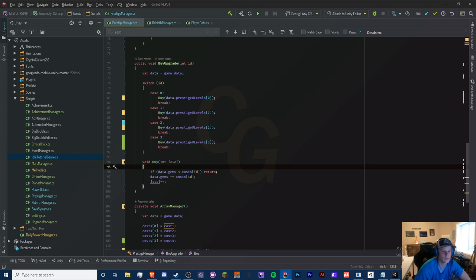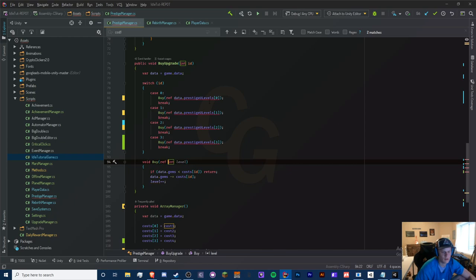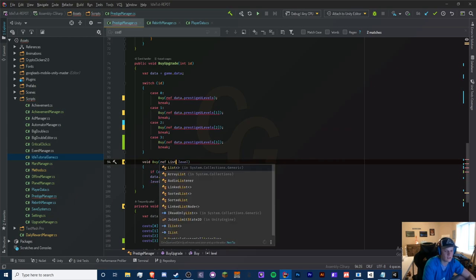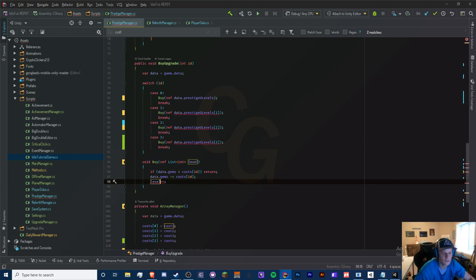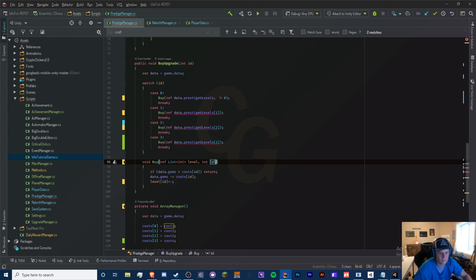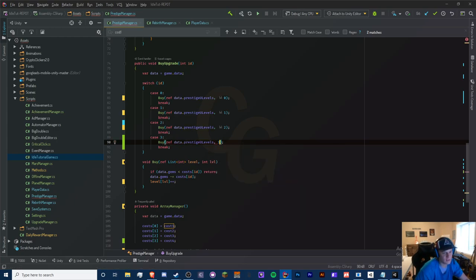Let me bring back the ref and pass in a List of int instead, along with an int index parameter called 'id'. Then inside we access list[id]. We already have an int id so I'll just rename the parameter. Now we take out the array and replace it with a comma-separated int parameter to access the list inside, because that's what we need for lists.